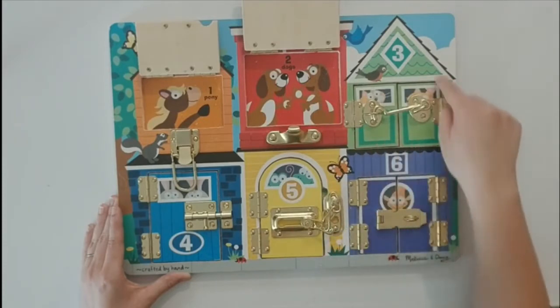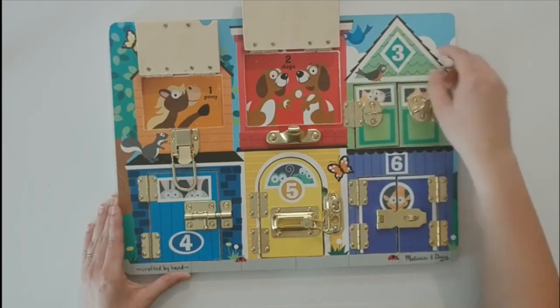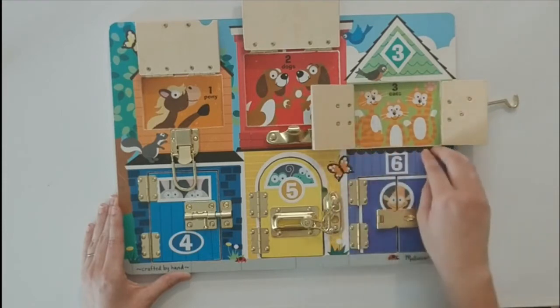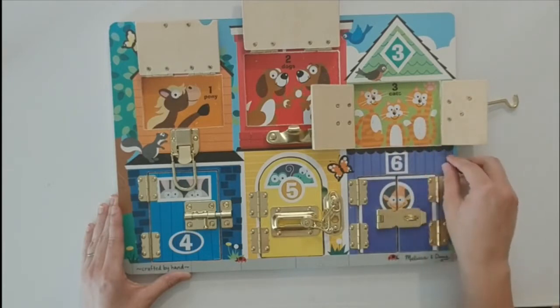Let's go to this green house. It has a number three and a diamond. It has kitties behind the door. How many kitties are there? There's one, two, three. Meow meow!